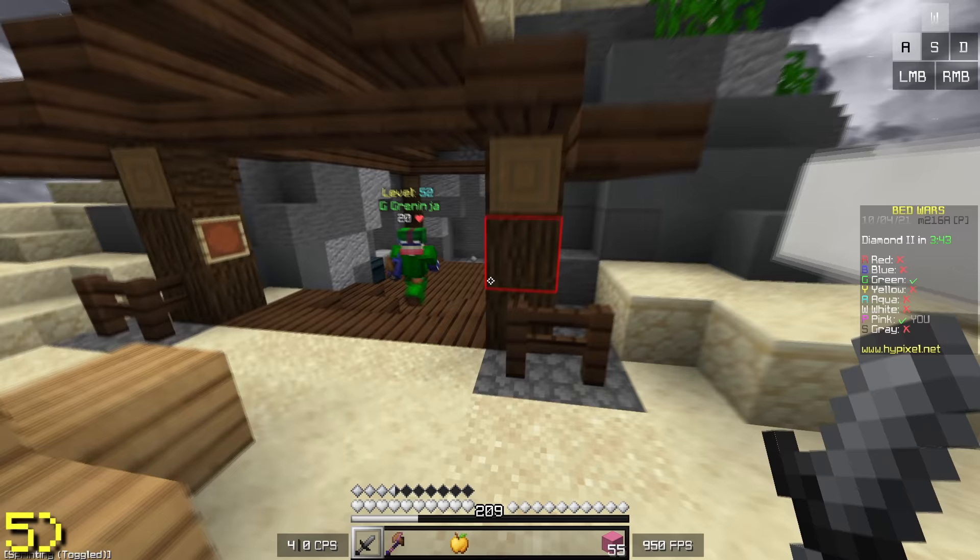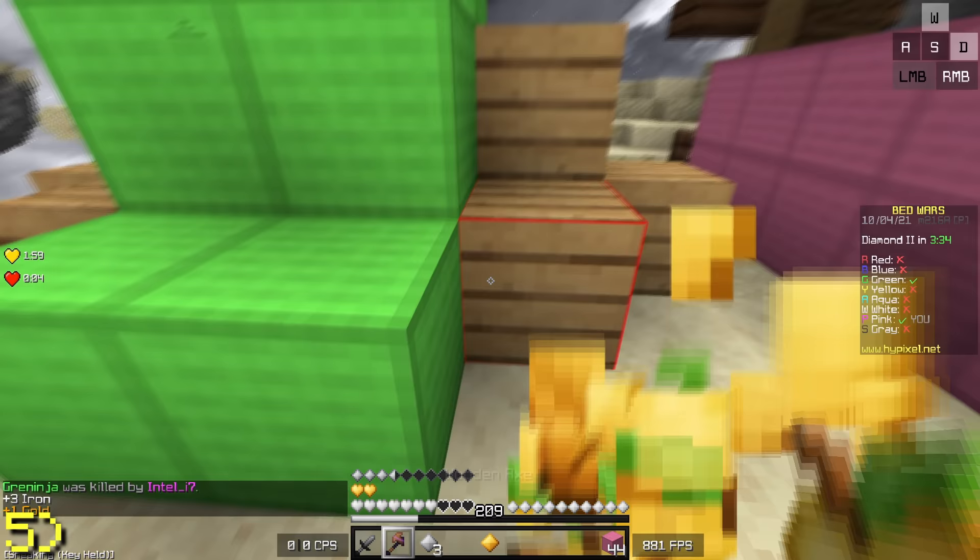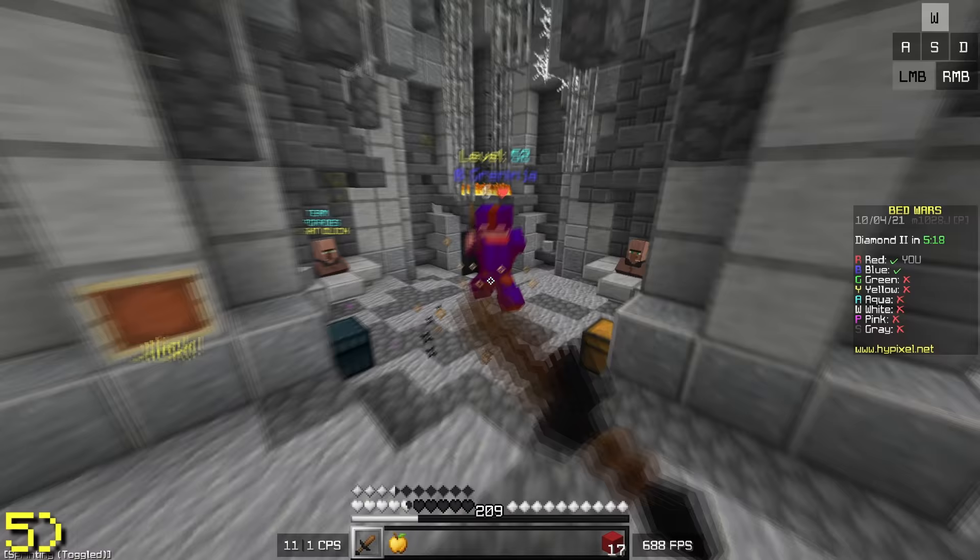On certain maps, you can really easily spawn trap people, which can give you time to break their bed, heal yourself, or combo them. You can do this on lighthouse and crypt.